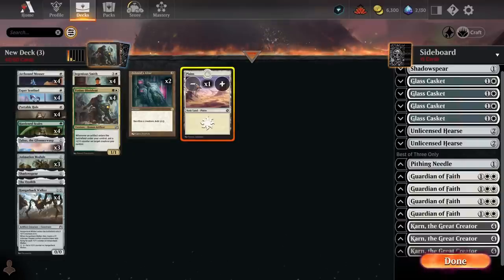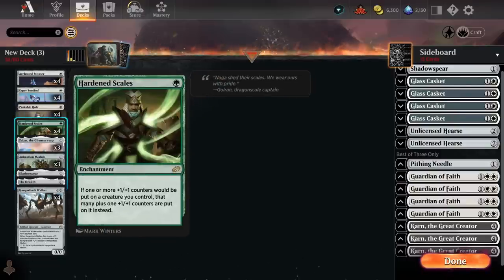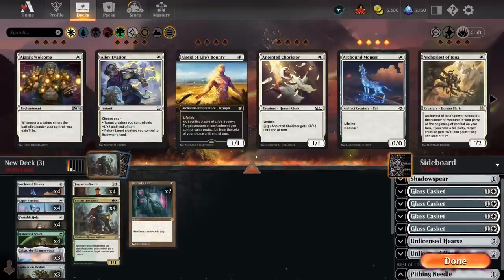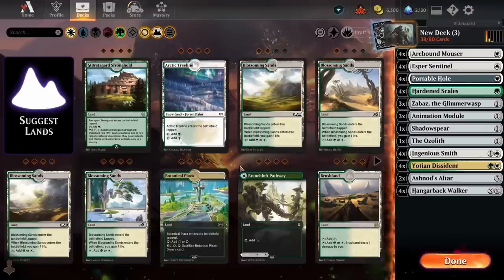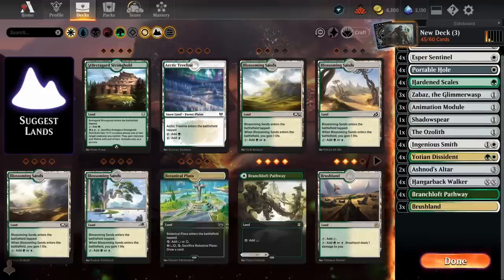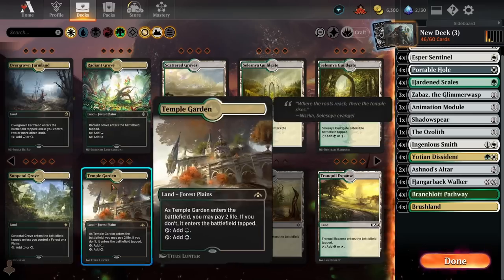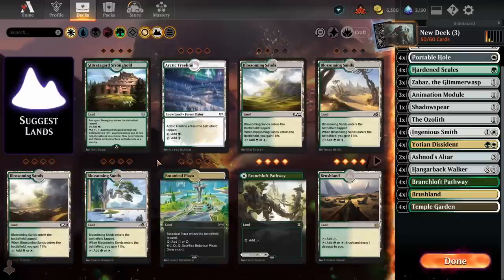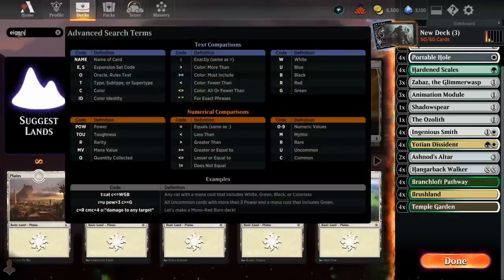We definitely need to run enough colored sources — white on turn one and green on turn one for our fastest starts. We need to try and run 14 of each according to the Frank Karsten article. Looking at the green-white dual lands available, I'm basically looking for any green-white duals that enter untapped in the first few turns. Pathway for sure, Brushland — actually a sick new addition from Brothers' War for this archetype — and Temple Garden as well. So we're already at 12.